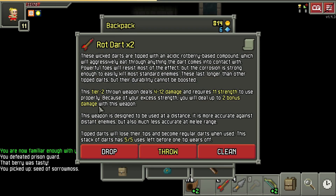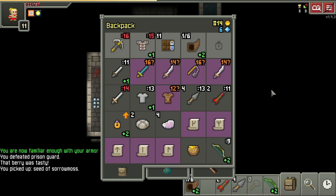The use case for them I feel would be either to immediately start using them throughout prison and caves, or save the seed itself and wait until late game to craft the darts.